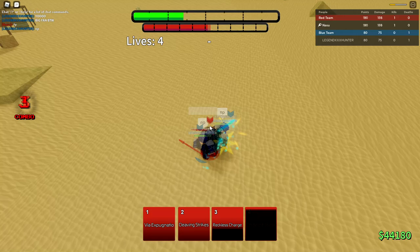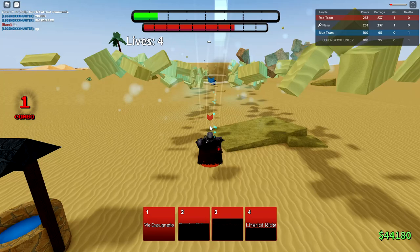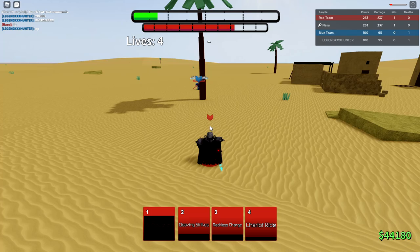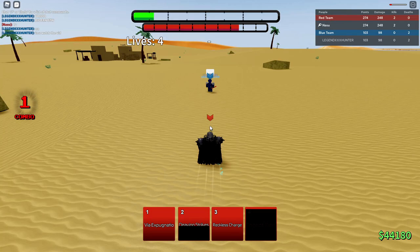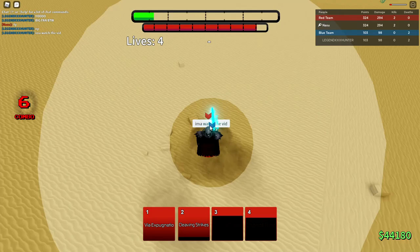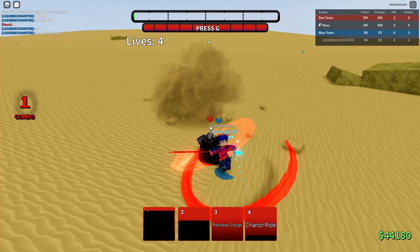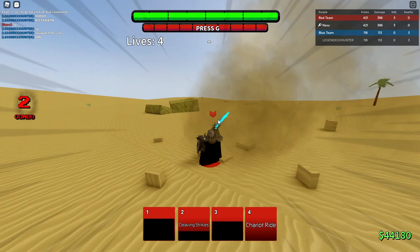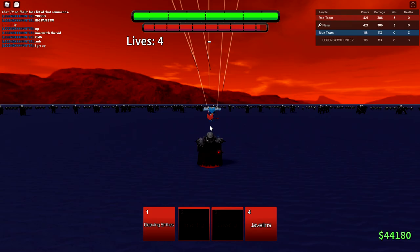Chariot Ride — there's an end lag, I missed. Cleaving Strikes, M1 combo, lift them, slam them, Reckless Charge, another M1 — I was about to get another combo off. I hit him in the air. He's low so we're doing really well. Block that — Reckless Charge, let's see. Cleaving Strikes has hyper armor, GG. Chariot Ride. I think this guy just gave up. I appreciate that everyone's a fan but these matches are ridiculously dry. Let's just awaken and kill him — moving to the next match.